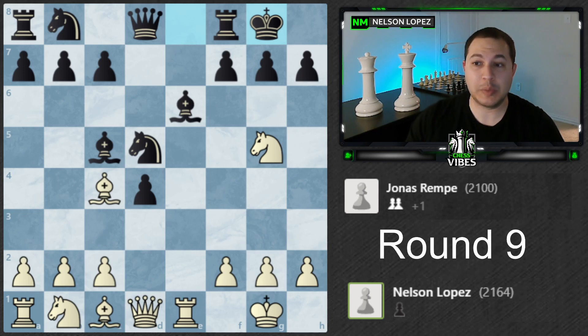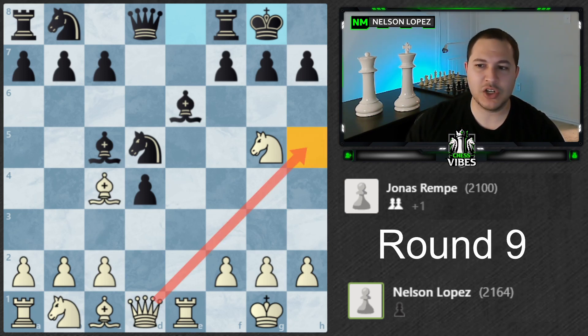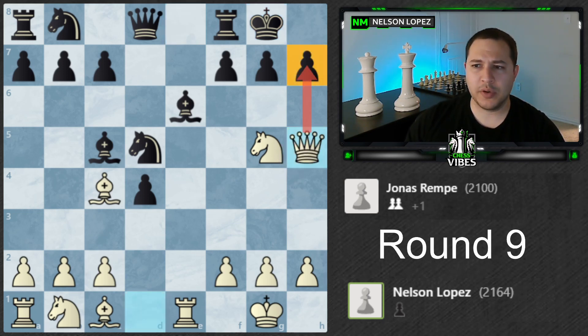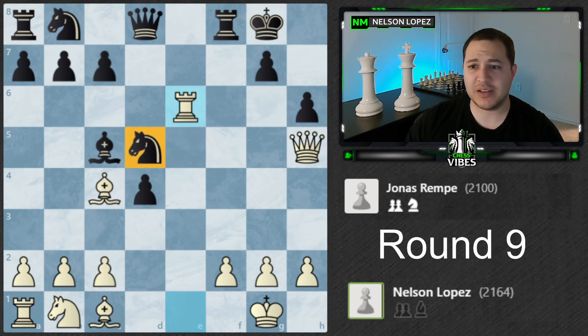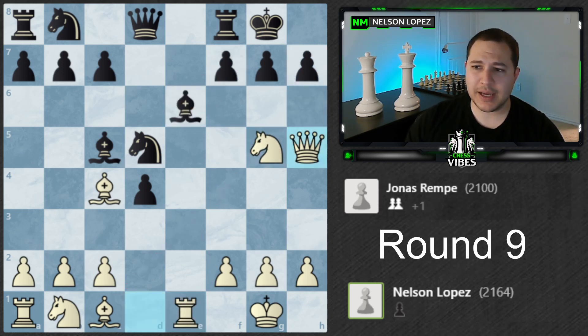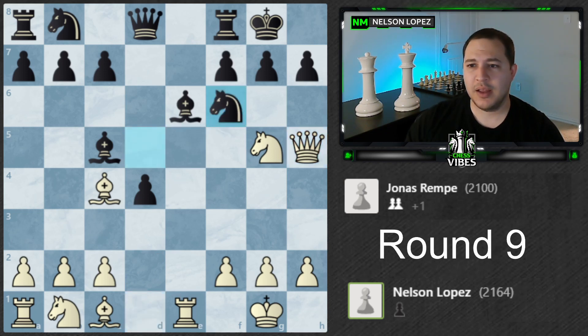Before I tell you the move I played, I want to say I was really considering Queen h5 initially — that was kind of the idea I thought it was going to be. The engine says it's not a bad move. I was thinking that if he plays h6, I can take here, takes, takes like this, and I have a potential discovered check if the knight moves — if the knight doesn't move I'm going to take it, maybe sacrifice here. It looked pretty good for me. But I was thinking that he could just play Knight f6.